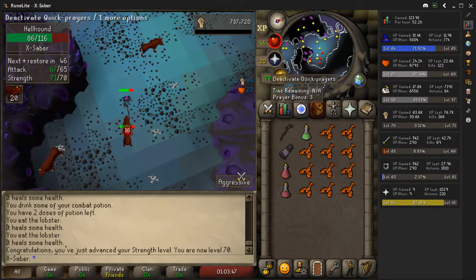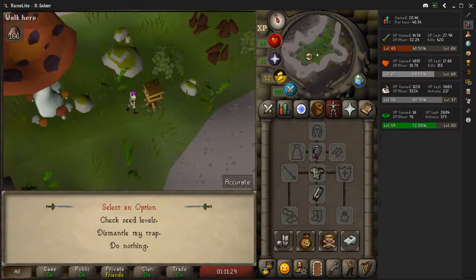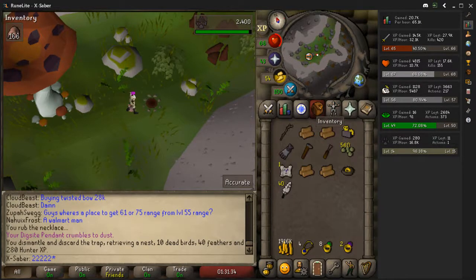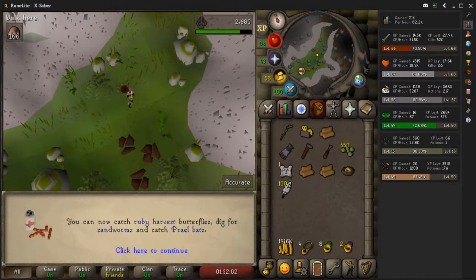Now we can start training our attack to 70. I started doing these bird house runs and these are really OP - look at that. From 14 hunter straight to... I'm still 14. Boom, 15 hunter, almost 16.